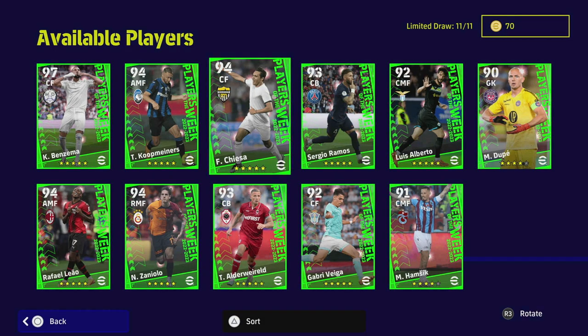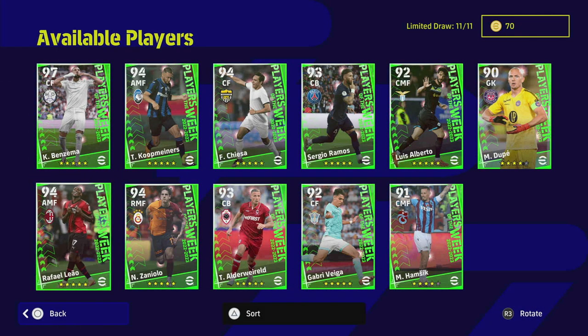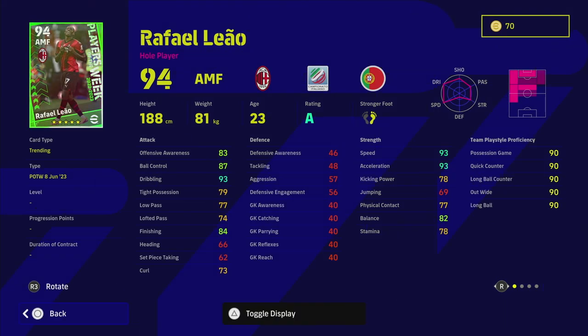Benzema is your traditional center forward deep-line player. He's got 90 finishing, 90 offensive awareness, 84 kick power, 75 speed and acceleration, and 85 heading. He doesn't have One Touch Pass which you'll notice. For a 97-rated center forward, he doesn't quite look the part to me — I think he should have had 80 acceleration or 95 offensive awareness to make him more viable, especially given that he's a bit slower than usual.